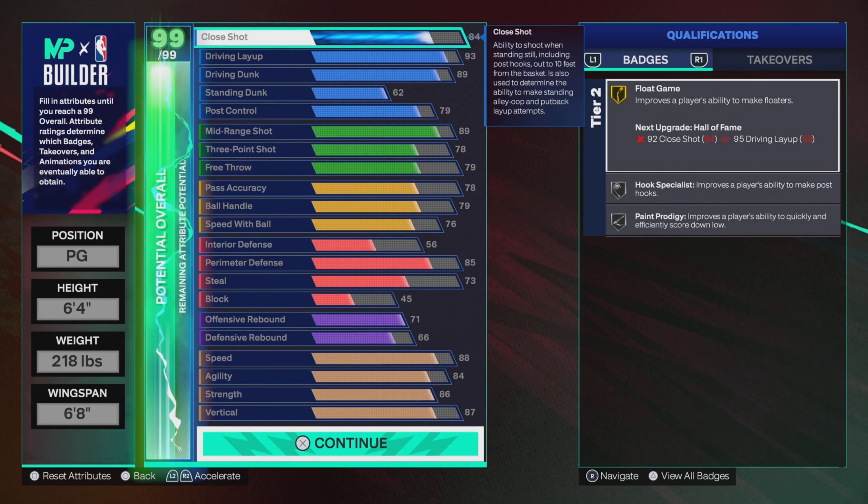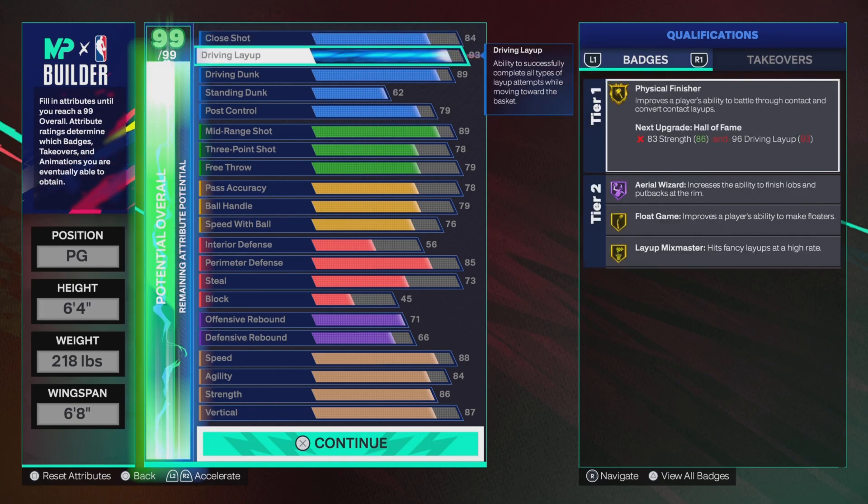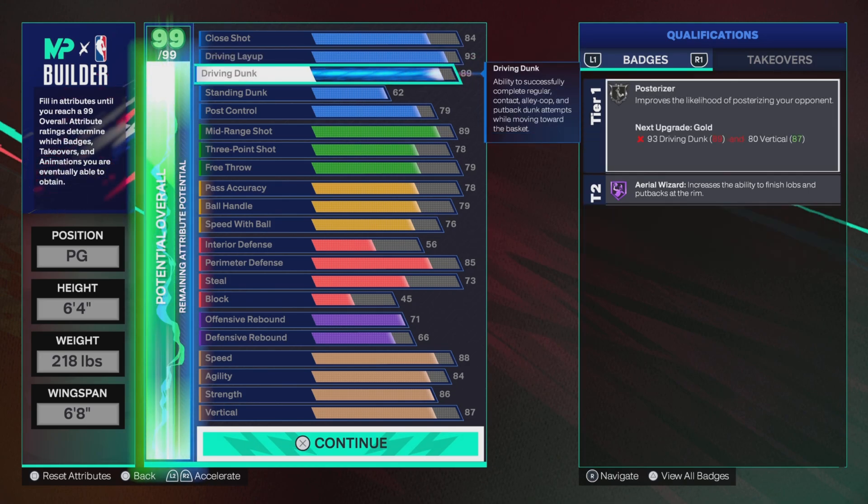Real good finishing on this build. We got an 84 close shot, so we get Hook Specialist and Paper Prestige on silver, with Float Game on gold. Driving layup is 93 — we get Physical Finisher, Float Game, and Layup Mix Master on gold, with Hall of Fame Area Wizard.